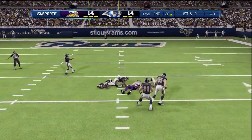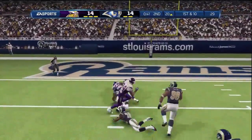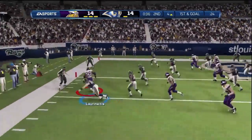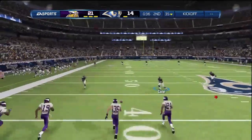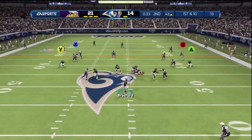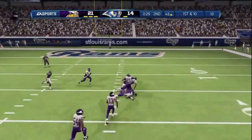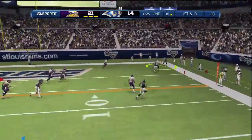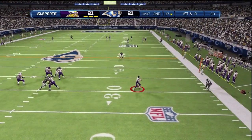Let's get back to the gameplay. It's 14-14 going into halftime. My opponent is doing some good things — the Vikings are pretty nice. After this game I was like, man, the Vikings are a good squad to use. I like to put in Joe Webb, the UAB product, and he can do some pretty good work. Pretty much every quarterback in this game you can be successful with, and I like his legs.